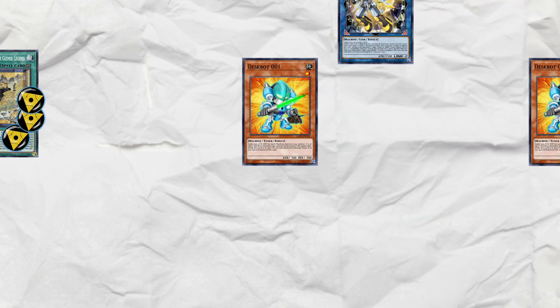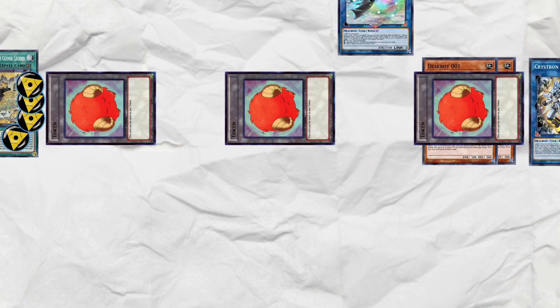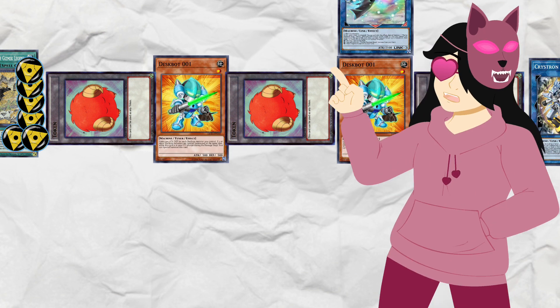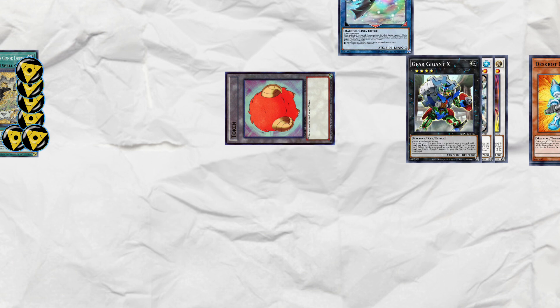You can see where this is going. We do the Auroradon combo, and normally I'd be against it, but we're playing Deskbots so we're allowed to. Get a counter on Scrolls, use the token summon, and then summon both of the 001s for two more counters. We mix it up a bit from the normal Auroradon combo: synchro 001 and a token into Armory Arm, and another token and 001 into Quandax. Both level 4 machines you can overlay into Gear G and X.